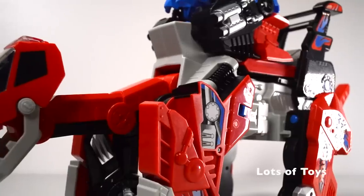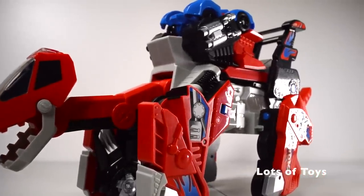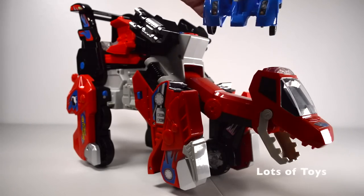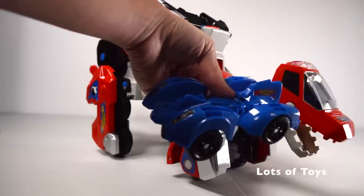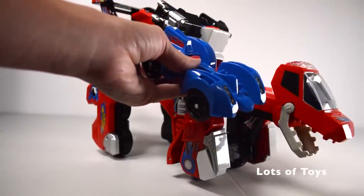Of course this transforms, and it becomes a launcher — a truck and a launcher, complete with spoilers. Check out this car for the pterodactyl. Press the button and you can fire the pterodactyl. This also fires and launches from the Brachiosaurus too.